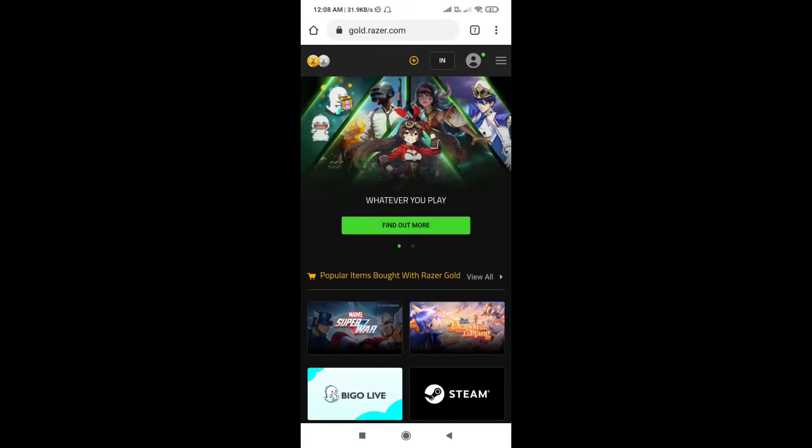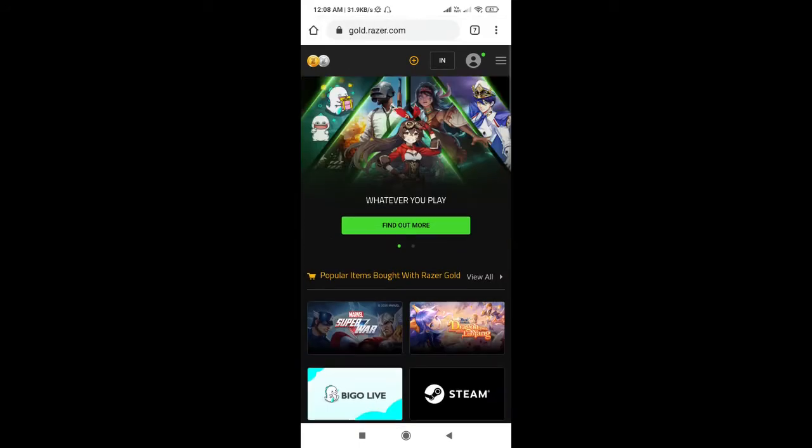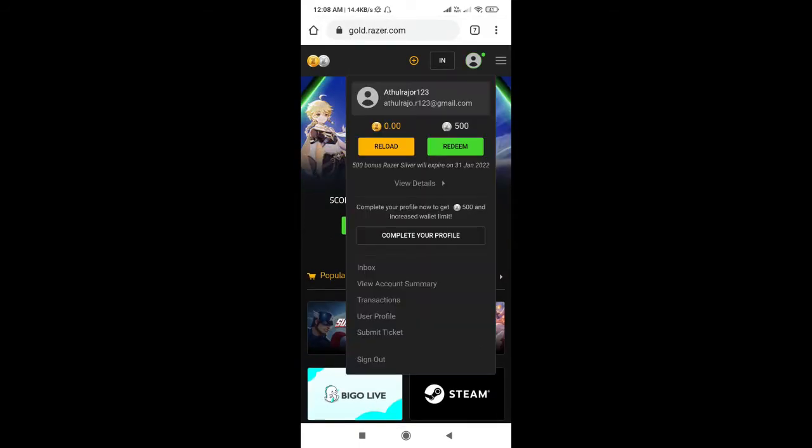Once you have the first option, you can create an account. I am creating an account. If you have a reload, we can select the reload. There are many payment options available.